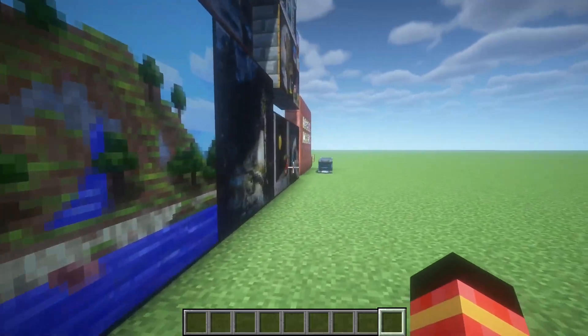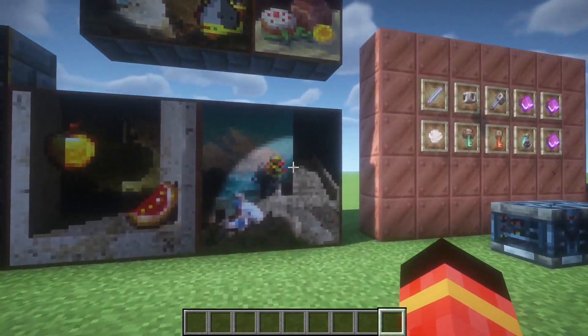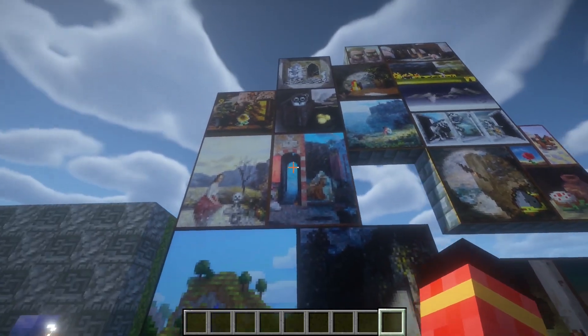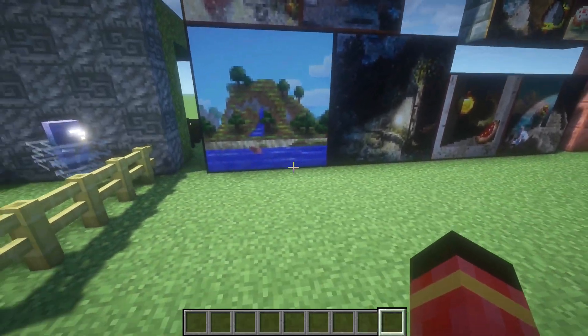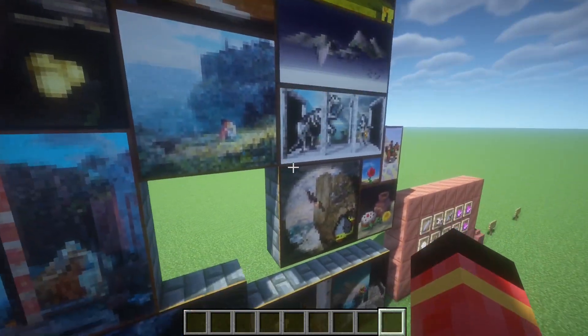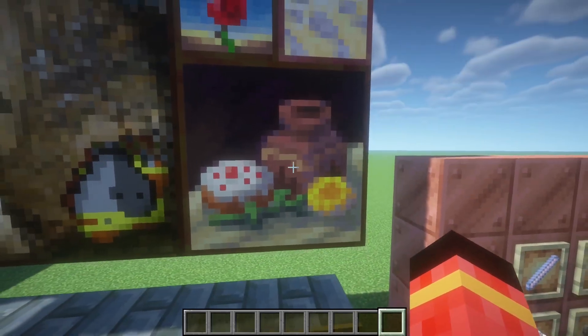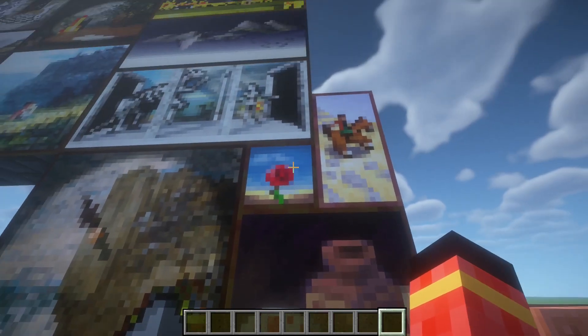Next we got so many new paintings — can't even count how many there are but there are a lot. We also have some new sizes of paintings like 3x3, 3x4, and many others. I think this one looks very cool. My old favorite was the sunset one but now this might be my new favorite.